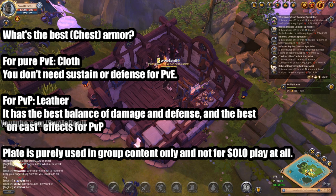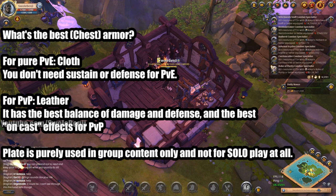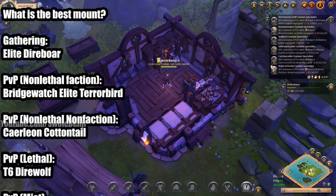For PvP, leather is the best choice — it is the best balance of damage and defense, and has the best active spells for PvP situations. Plate is entirely useless for solo players and is not recommended unless you are doing group content. The soldier armor is a bit of an exception, but it's a very niche use. What is the best mount in the game? For gathering, it's the Elite Direborn. For PvP non-lethal but faction flagged, the Bridgewatch Elite Terrorbird — this only works if you're flagged for Bridgewatch. For PvP non-lethal and non-faction, the Caerleon Cottontail — you can attack people while mounted, it's fast gallop, armored, and high health.